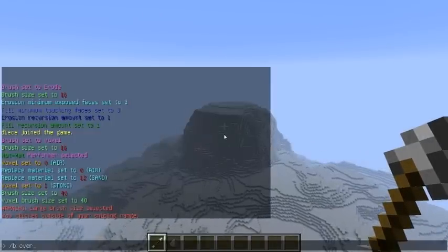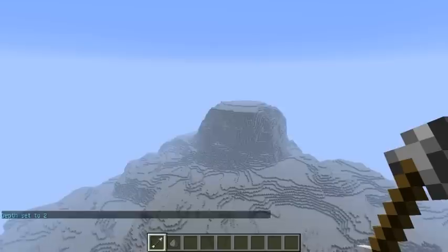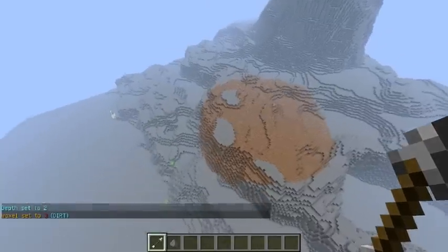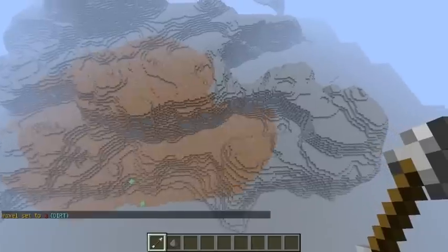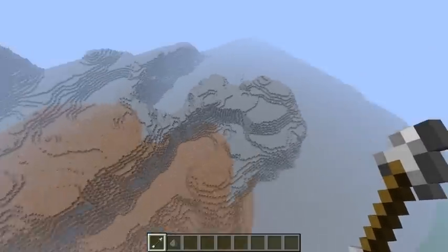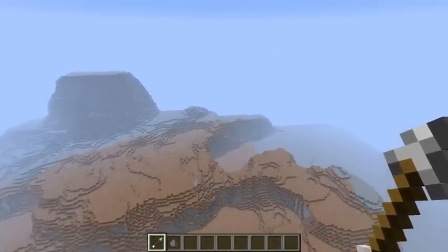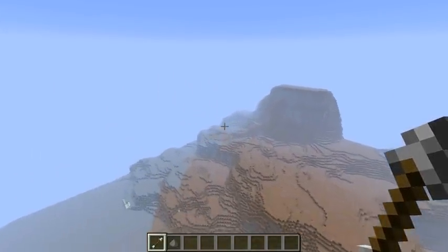Now what we want to do is slash B overlay D2 and slash V dirt. This will mean an overlay of depth 2. This is going to create an overlay of dirt wherever you click. We're going to try to make it so we don't hit any areas down there. We can fix that though — nice overlay of dirt now to really make this place look good.